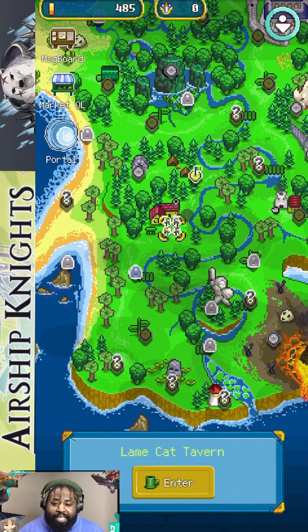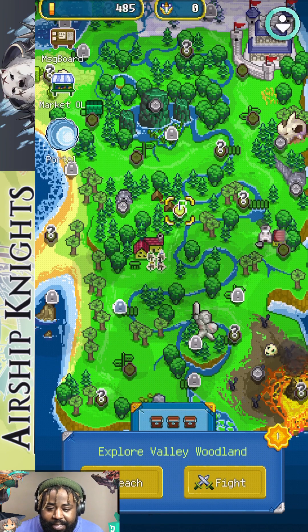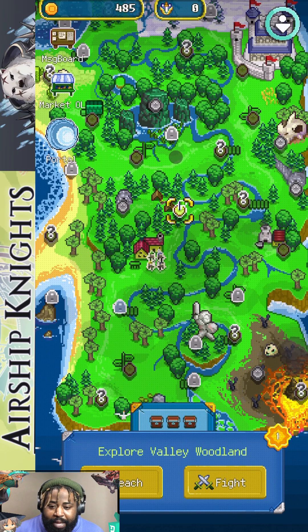You've got your portal, which lets you teleport to places you've already visited. The Lame Cat Tavern is basically your home base since we've already been there. Let's go explore Valley Wood and see if there's anywhere else we can explore before heading back.